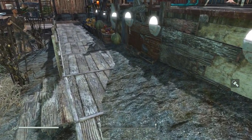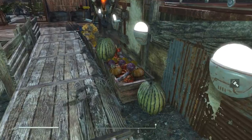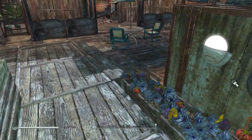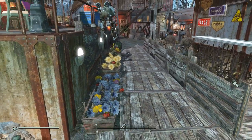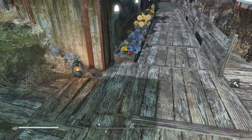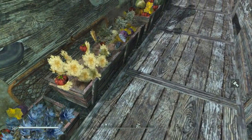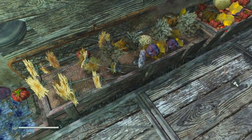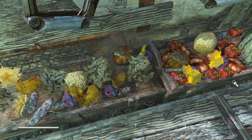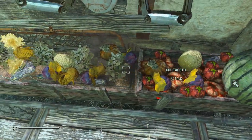So I combined those ideas and used the Brahmin troughs from the Nuka World DLC to build this planter in a blank area to one side of my walkway in my settlement. I put in the Brahmin troughs, then to fill in without using enormous amounts of resources I glitched in some rugs that were kind of the same color, and on top of that I started filling in with all kinds of plants.